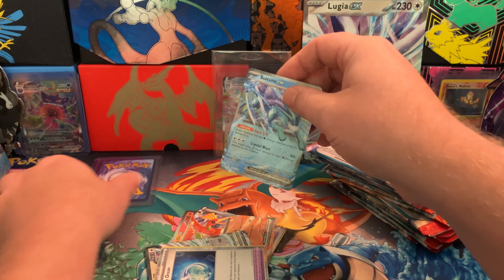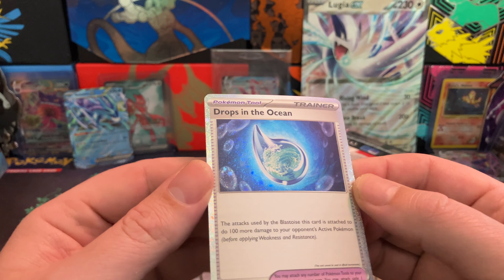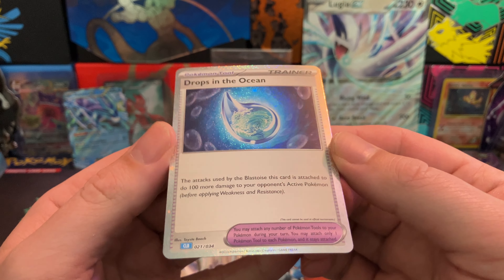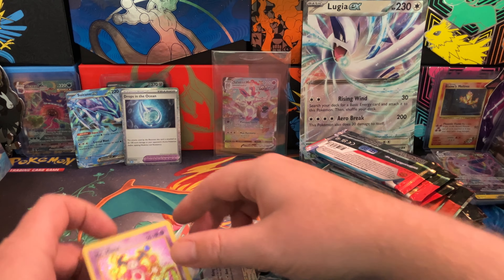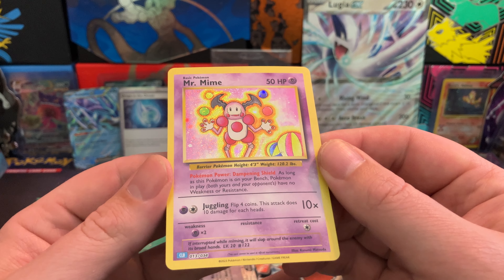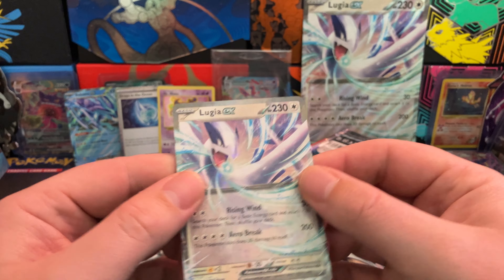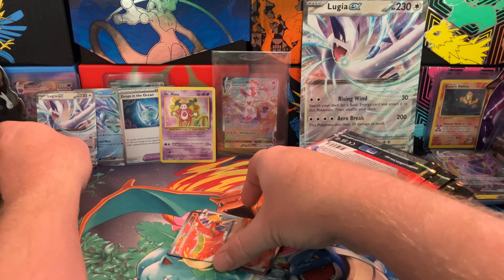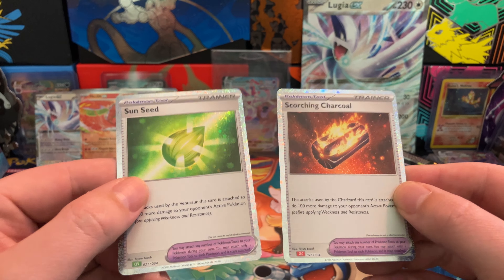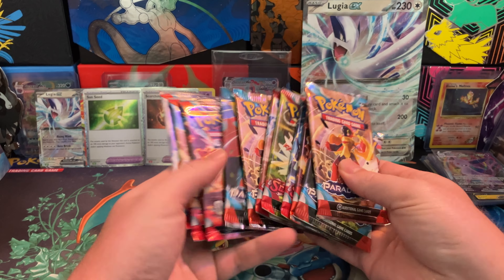Do you like Suicune? Kind of cool looking. Texture cards are definitely always better. Then we got very sparkly promos here — can I capture the sparkliness? We get this Mr. Mime kind of throwback. I think this was maybe a Japanese-only thing that we never got in English, but I was watching someone else's video where they explained it. And Lugia EX and Ho-Oh EX. And Scorching Charcoal and Sunseed. I won't pretend to know anything about those promos, but let's get into these packs.